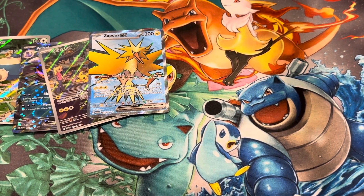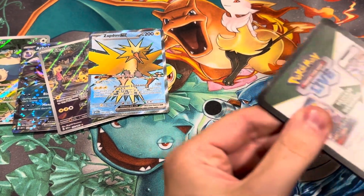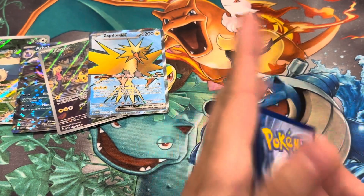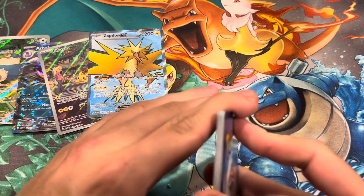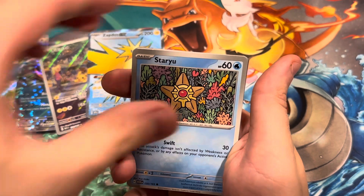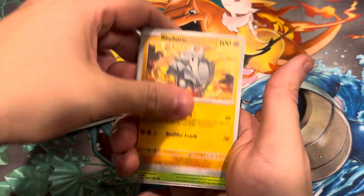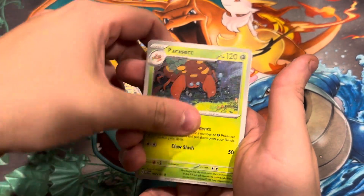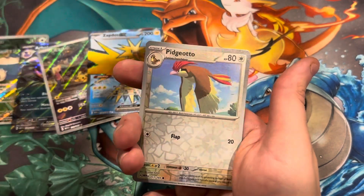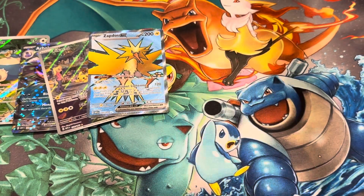Pack eight: basic energy, Staryu, Charmander, Spearow, Rhyhorn, Charmeleon, Aerodactyl, Parasect, Cloyster, Dodrio, Pidgeotto, and a Gyarados holographic.